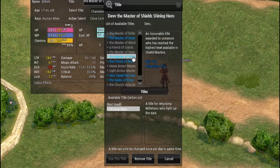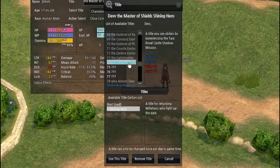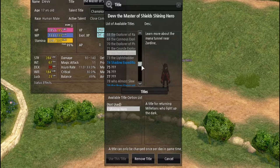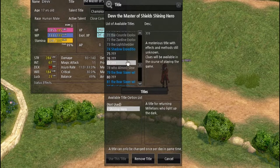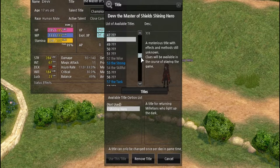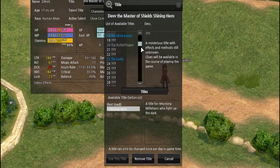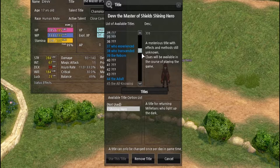I currently have Master of Shields, which is rewarded to anyone who has rank 1 shield mastery and has perfectly trained it — that gives me 10 defense and protection. If a title is blue, that means you have it. If it's gray, that means you've learned about it but need to know more to gain it. Question marks mean you have no idea how to get that title yet. You can always look them up on Mabinogi World Wiki.